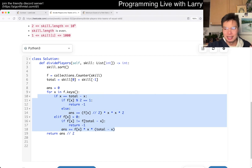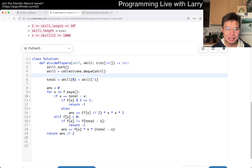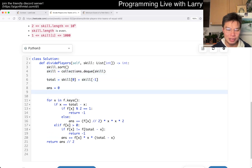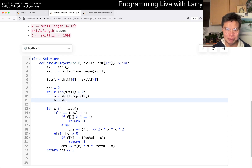This is obviously — I'm telling myself — I don't know if I believe this now. The way that I would do it now, if I had it again, I would convert it to a deque and then do something like: while the length of skill is greater than zero, A equals skill.popleft, and B equals skill.popright.